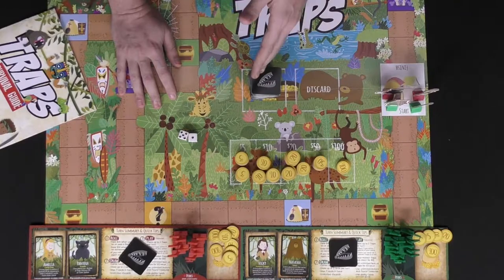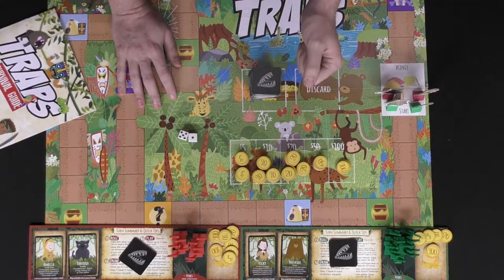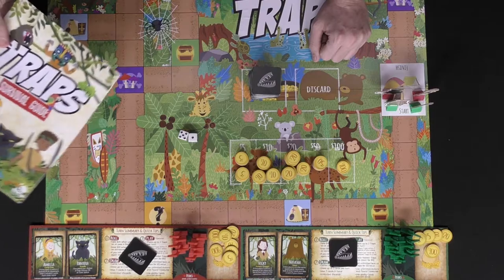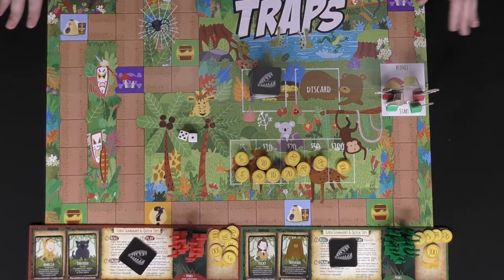You'll also shuffle the trap cards — this whole big stack here — and deal out five to every player. Give every player 250 gold and all of the flags they'll need to show which traps are theirs throughout the game. There's also a rulebook for any additional rules, but I'm going to explain everything right now.